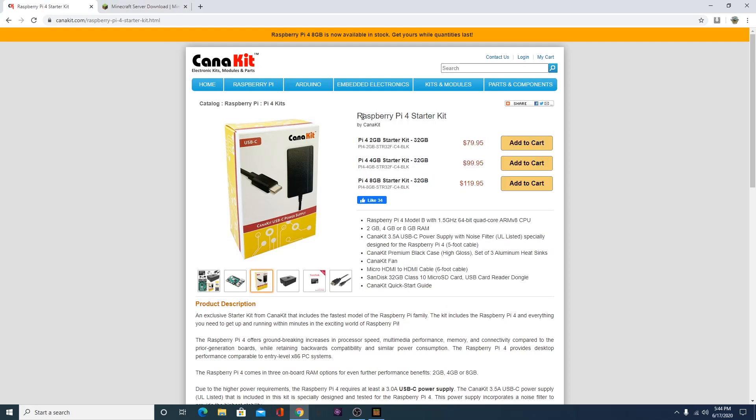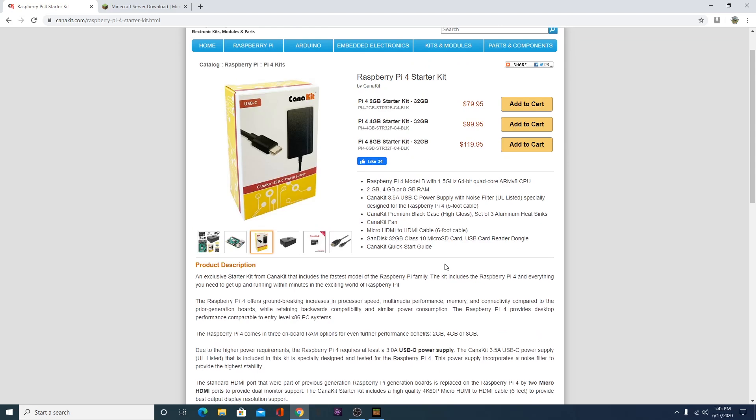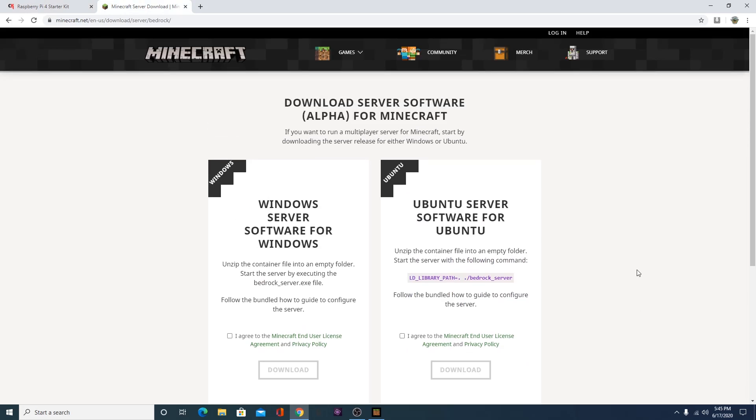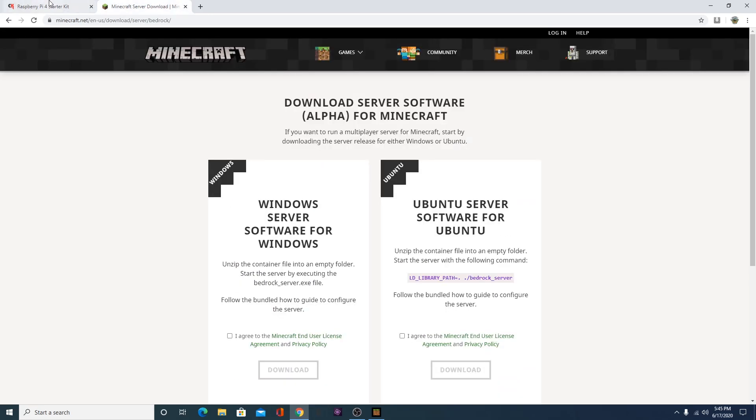I was also going to get a personal Raspberry Pi 4 just for messing around with, maybe to create a starter server for just me and my brother. Any ideas down below of what we should do are greatly appreciated — I'm still trying to work on how to do this. Any tips or ideas, please put them in the comments below and like this video so people know about it.